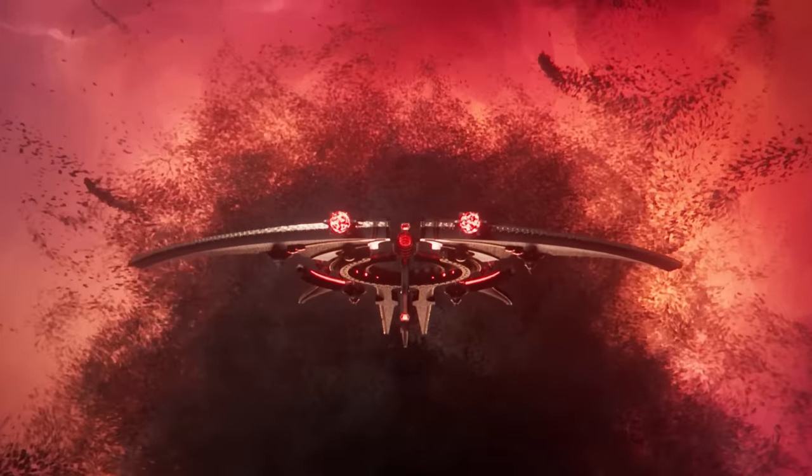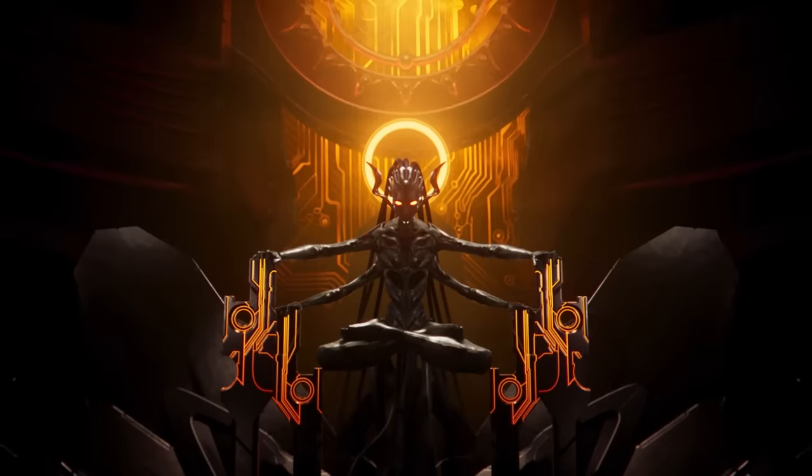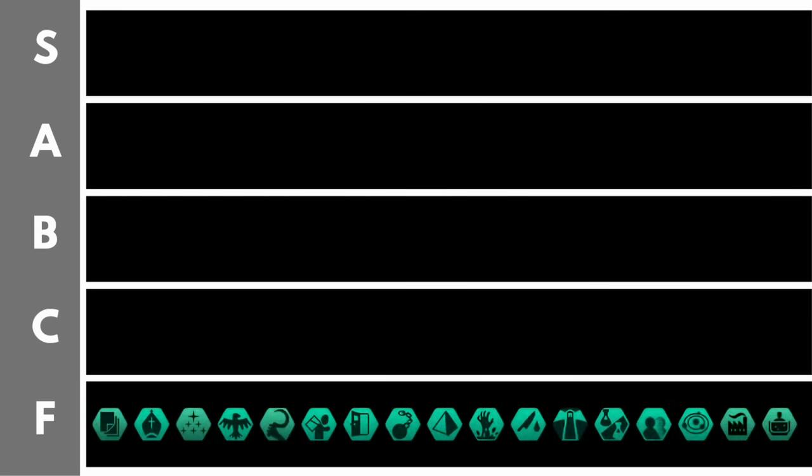Let's dive in and start right at the bottom with the F tier. Even the council positions down here in the F tier are not entirely useless — all of them do benefit your empire in some way, these ones just happen to benefit your empire the least. Never forget though, you must put a leader in a councillor position. So if you have a fantastic level 10 leader very well suited to the council but a very bad councillor position, it might still be worth putting that terrible position in to get your level 10 leader on the council, especially if for other positions you only have low level leaders.